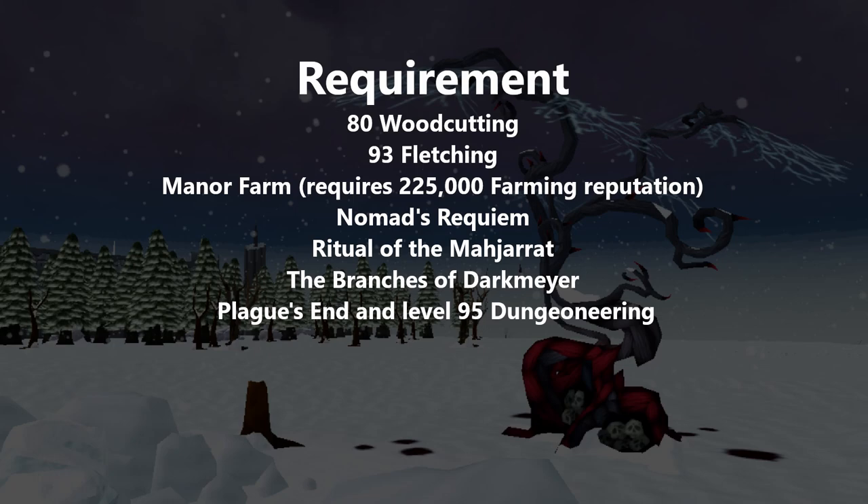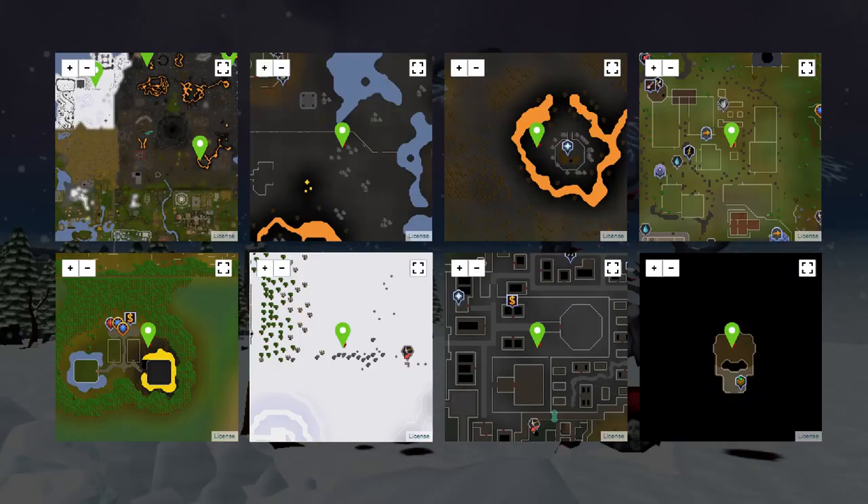There's a blood tree at Manor Farm. No Man's Requiem has one near the Soul Wars minigame. Ourania Cave area is around where you fought the Ourania — basically around the Glacier Cave. Branch of Darkmire is where the main cluster of blood trees is, and where you get your Sunspirias. Plague's End and 93 Dungeoneering gets you into the Gauntlet area. Here's the map showing all blood tree locations in the game as of 2021 — I'll pin it in the description.